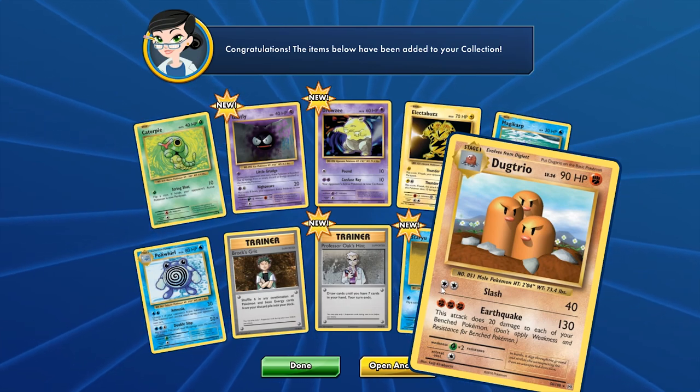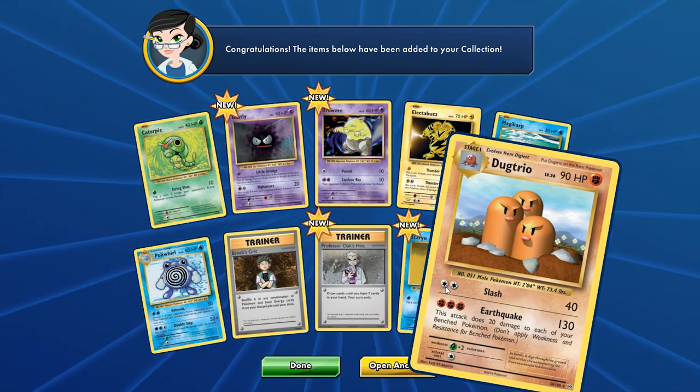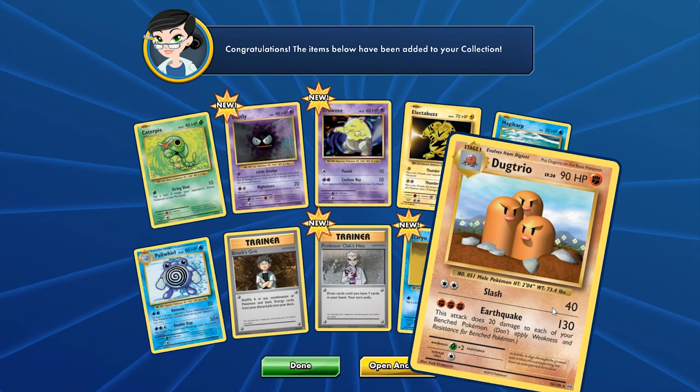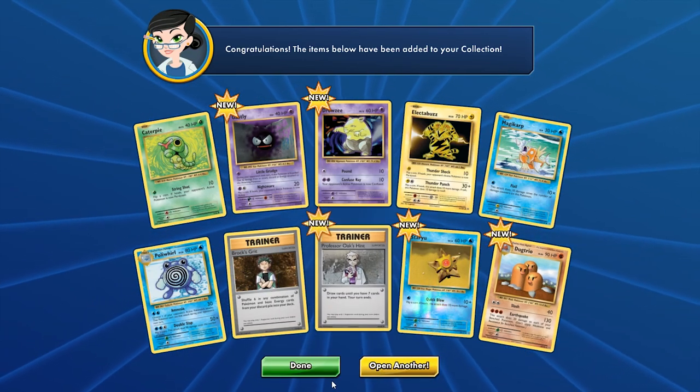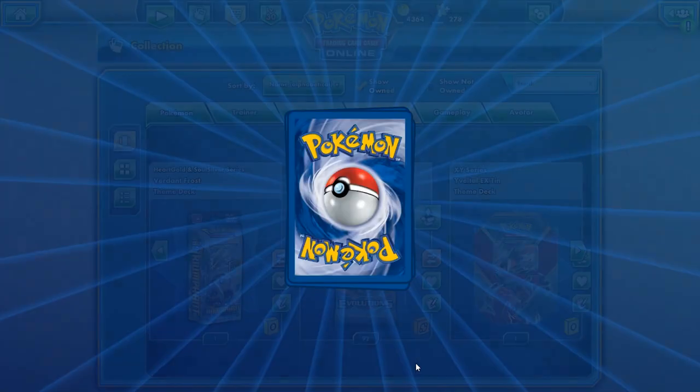If you play two Strong Energies that's already another 40, so Slash hits for 80. Plus Muscle Band in Expanded, that's 100 damage for two energies. So there's your Dugtrio — that's the rare for this one.